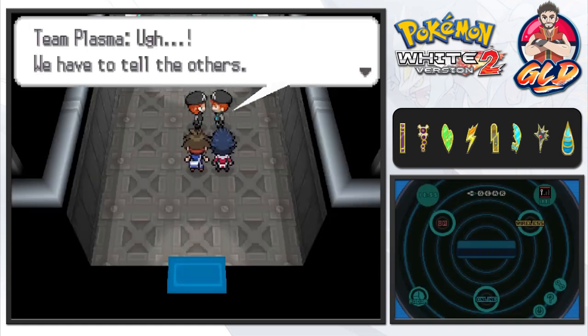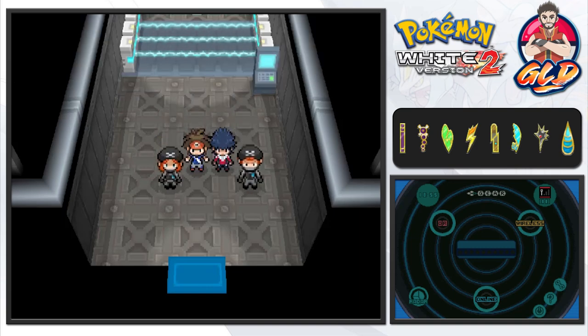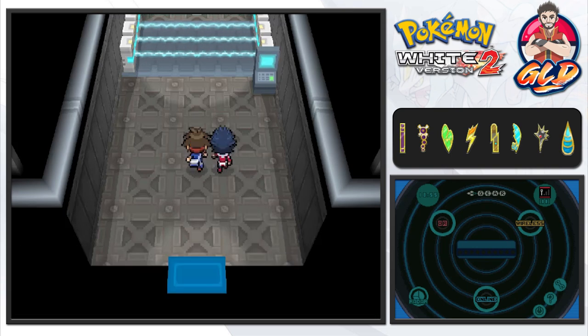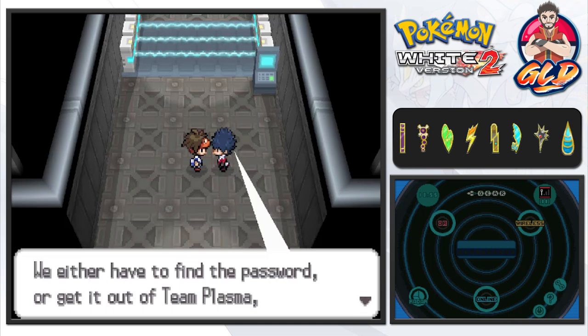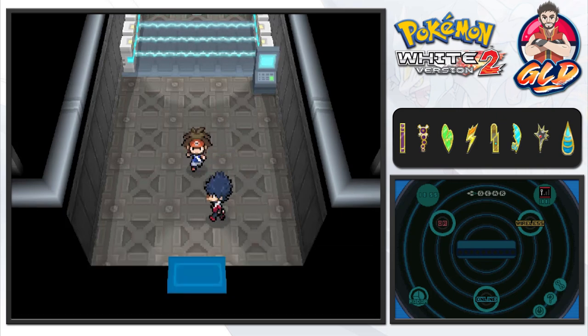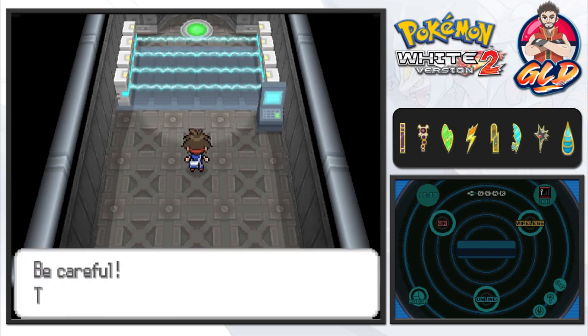I'm wondering what the heck is going on with Hugh. He's like, 'Oh, we have to tell the others! At this rate they'll get through our barriers!' They didn't have Purrloin with them. 'There's a device where you can enter the password — that means we either have to find the password or get it from Team Plasma to deactivate the barriers. Let's split up and find the password!'